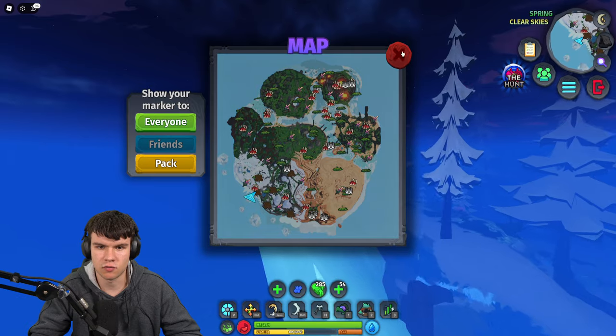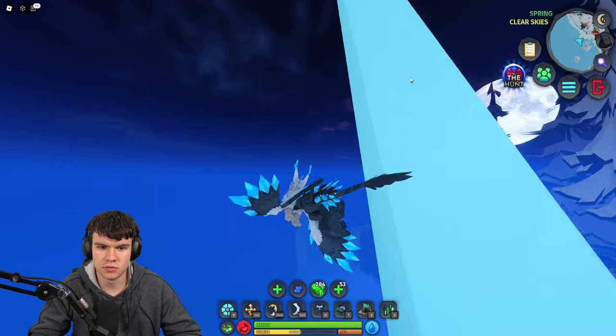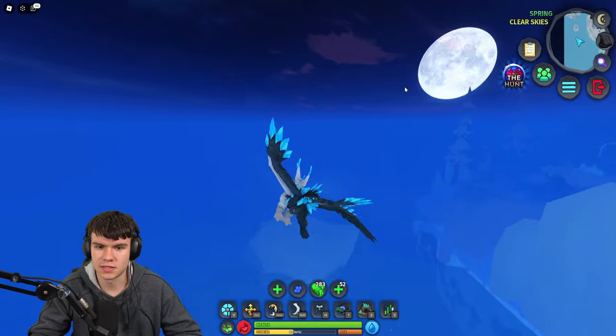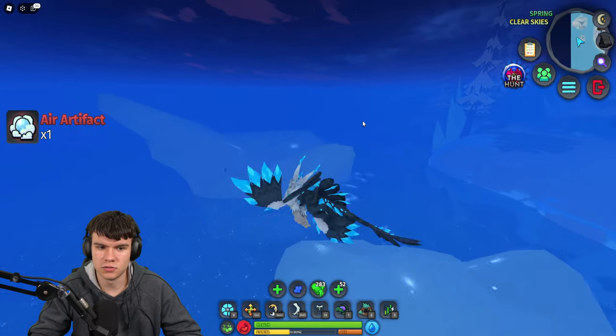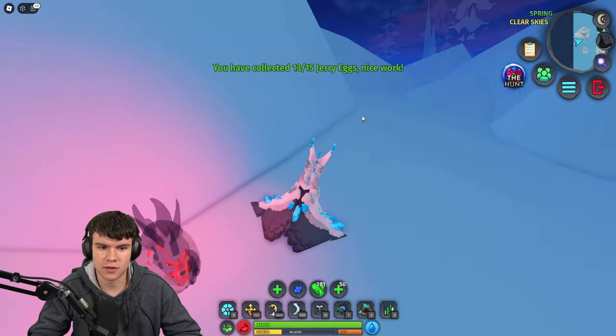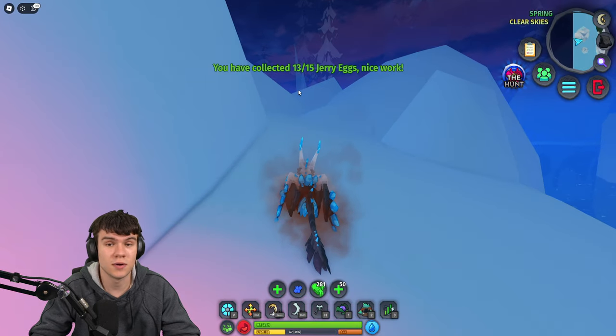From this bit, we're just going to go right out to this island right now. All you need to do is get a flying animal, then come all the way out here to this island. As you guys can see, there's another egg — let's quickly collect that one. There we go. Now we've only got two eggs left to find.